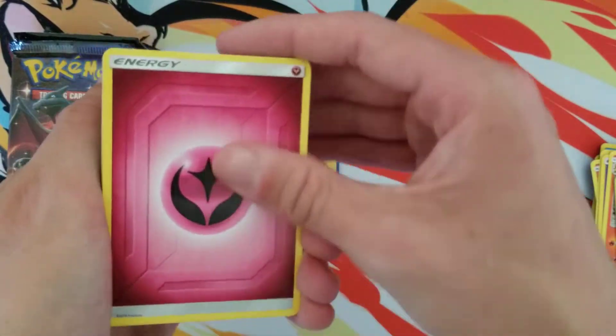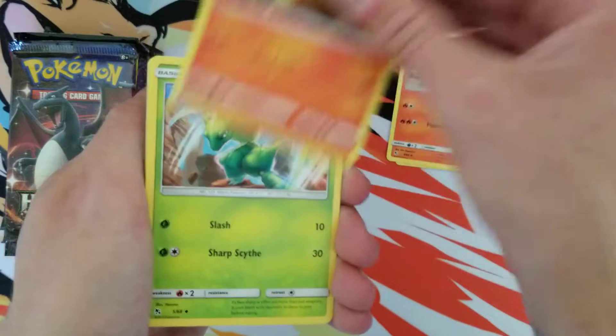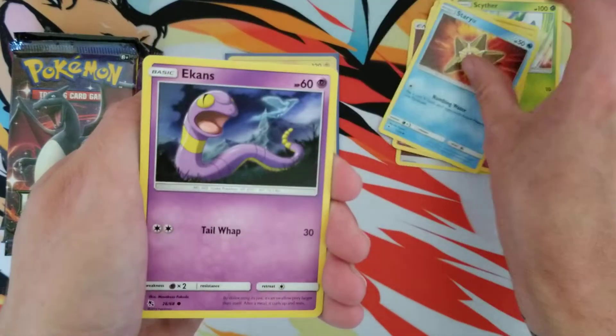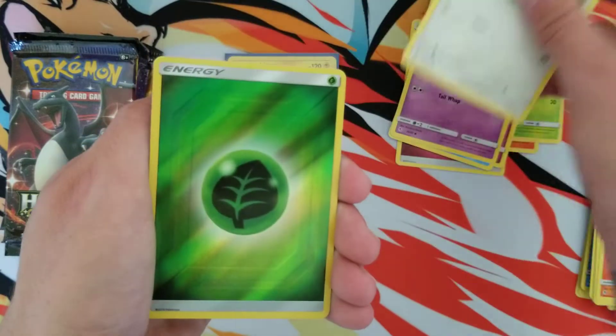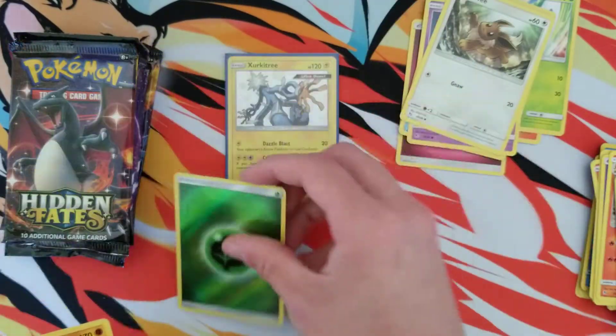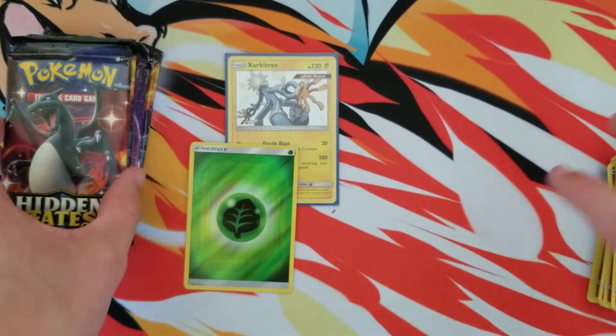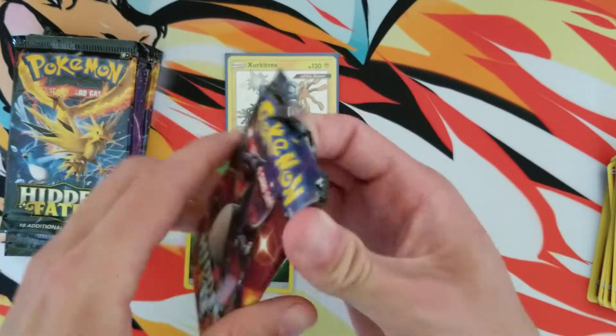You need to get another shiny or a gold trainer card — something like that, that'd be nice. Eevee and a grass energy that happens to be holographic. Okay, okay. Let's open up this shiny Charizard pack.